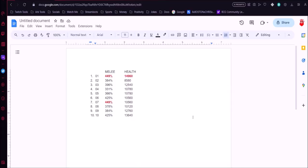Out of the 10 female Rexes, two have 449% melee and one has 14,960 health. I got lucky — my highest health and highest melee are both on the same Rex among the females. So I'll pull that one Rex aside; she represents both our best melee and best health on the female side.